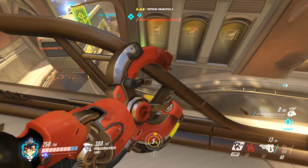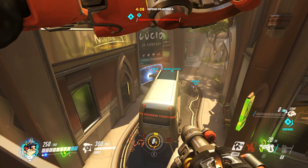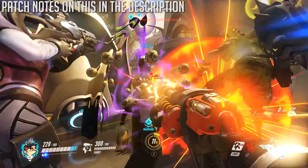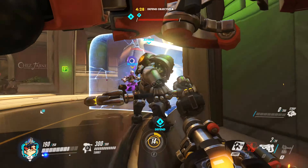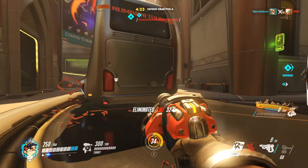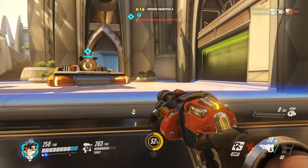It's actually kind of funny, but with Torbjorn, the main thing you're going to be using is the turrets, and they're pretty powerful. They buffed them through the roof in the recent patch, and they definitely need to be toned down a little bit. There's only a 5 second cooldown between the time you need to wait to put another one down. You can effectively keep throwing these things down, and they're absolutely free — they don't cost scrap anymore.